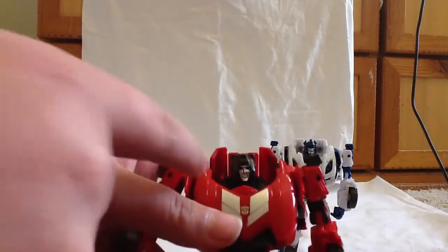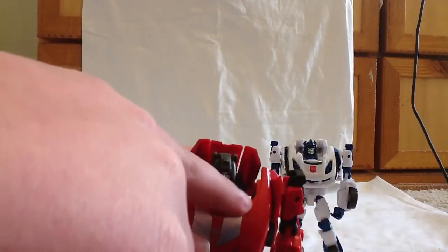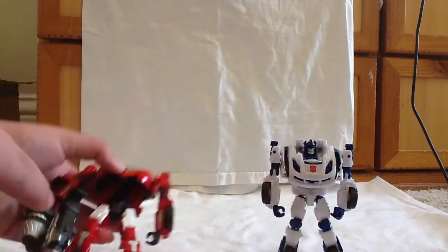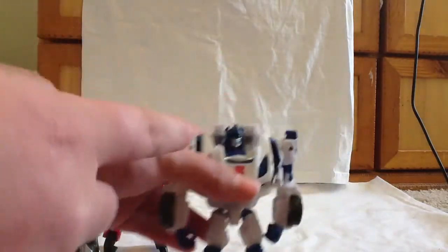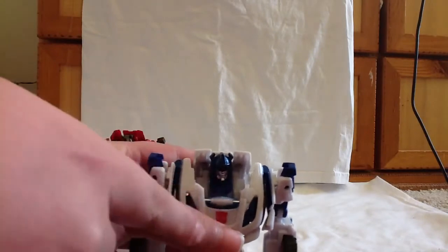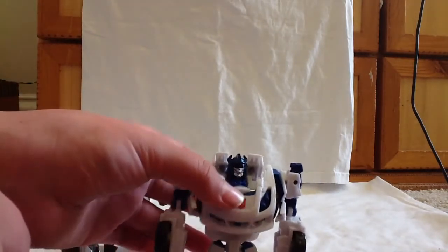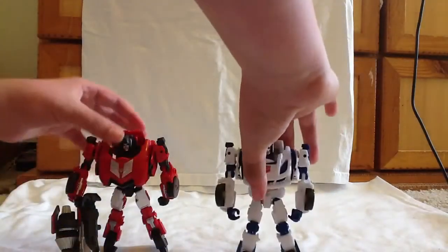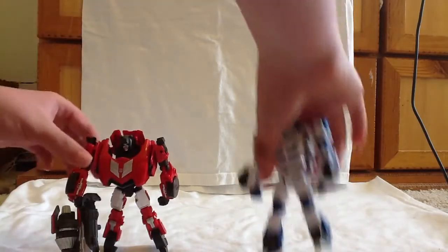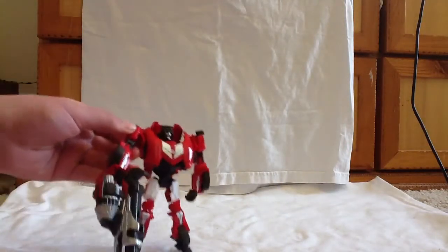One cool thing about Sideswipe is that the neck area is all black, so it looks like one solid piece. On Jazz, it's blue right there but then white right above it, so it looks like he has a floating head or something. The illusion on Sideswipe looks a lot better. I have heard some mold complaints — that when detaching the shoulder pieces, the arm can come off.